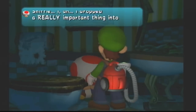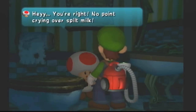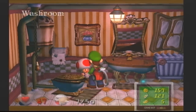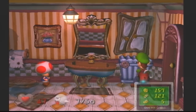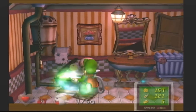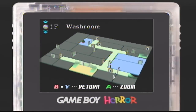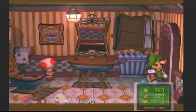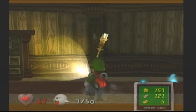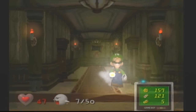Toad dropped a really important thing into the toilet — didn't mean to. E. Gadd responds: 'Don't worry about it, young Toad. It happens, I guess.' Did you really just try to make some jokes about toilets, Toad? I don't even know you anymore. Rooms like these have no Boos in them, but we are going to get that key, which will allow us to go all the way down there. I'm doing a lot of wandering around here — not sure how I feel about that. Oh, a floating candlestick. Not sure how we feel about that.